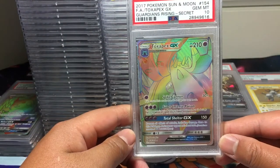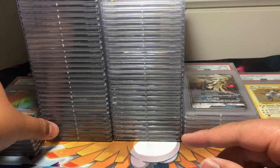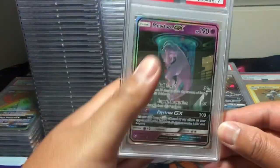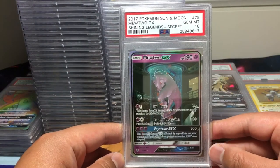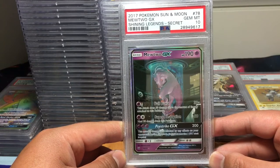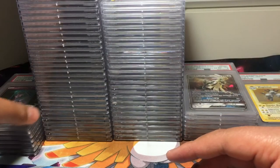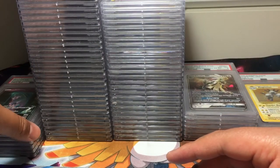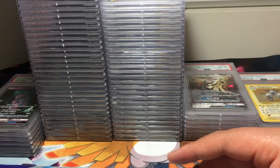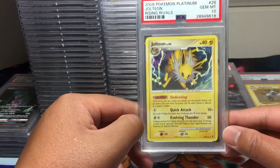Toxapex GX from Guardians Rising, PSA 10. And last but not least, we got a Mewtwo GX secret rare from Shining Legends, PSA 10. Wow, I'm very pleased with this one. We have a Jolteon from Rising Rivals, PSA 10.